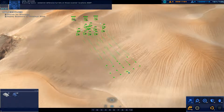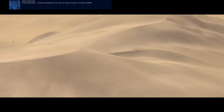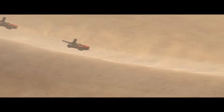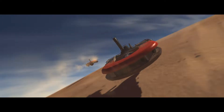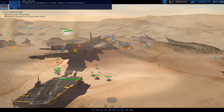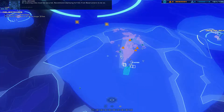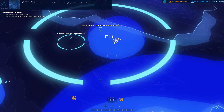We're clear to proceed. Scanning teams — establish defensive turrets on those scanner locations ASAP. The Galseon are targeting our scanner network. Scramble defenders — all scanning sites must be secured. Recommend deploying turrets from base runners to do so.